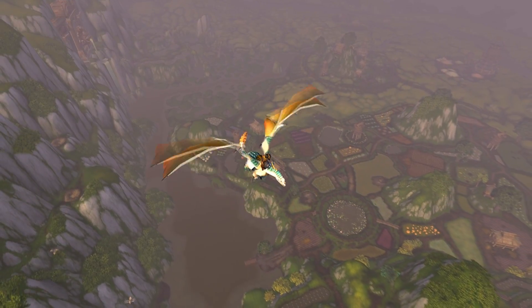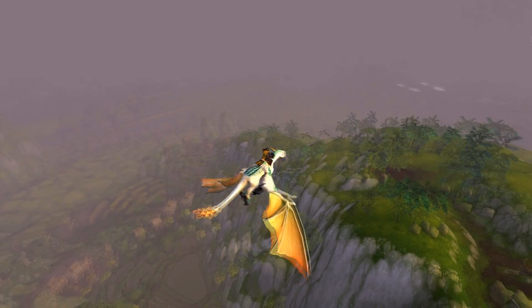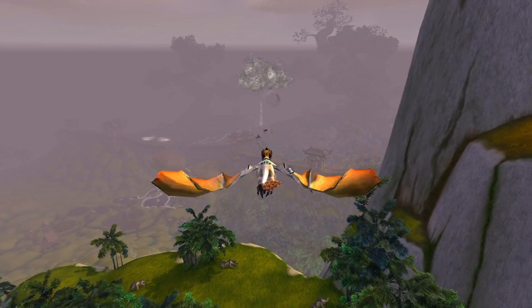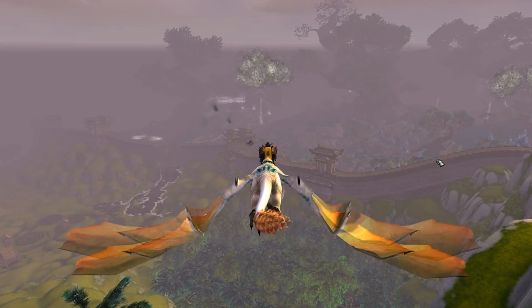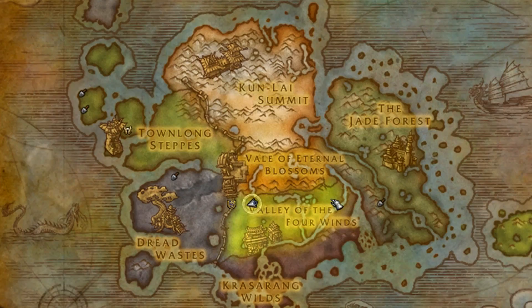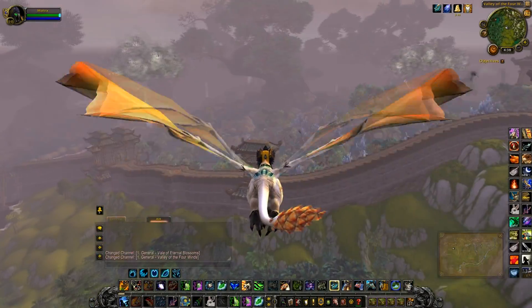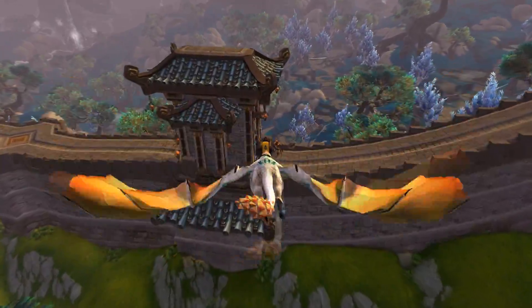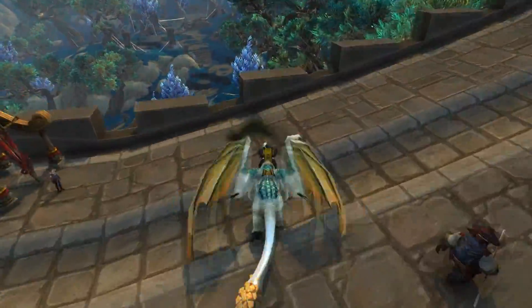If you have not ever gone to the Mists of Pandaria PvP vendors, you're going to want to go to Dalaran and teleport to the Vale of Eternal Blossoms and fly across the mountain range to your faction's icon on the Great Wall that separates the Valley of Four Winds and Dread Wastes. You can also use the Flight Point if you have it.